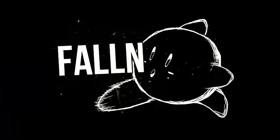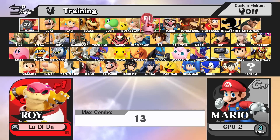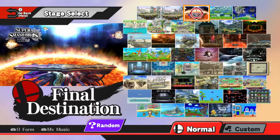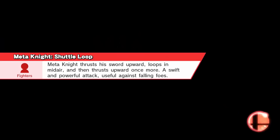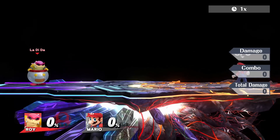Watch the flow of my movements as I demonstrate. So everyone knows about jump canceling and how it lets you do a lot of cool things. It's been around for a while — lets you up smash out of shield, lets you dash, reverse up smash, etc.